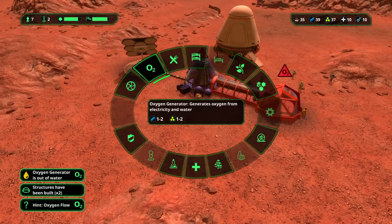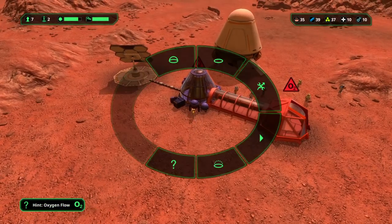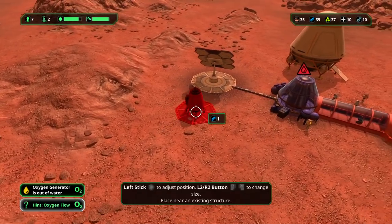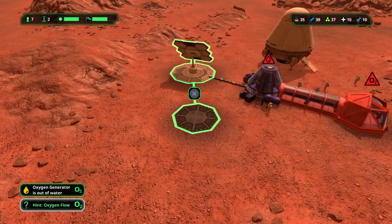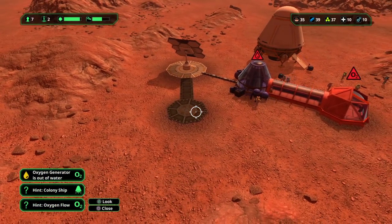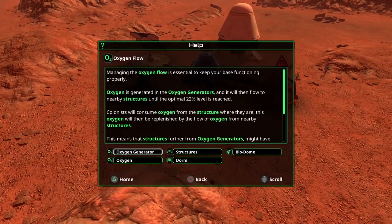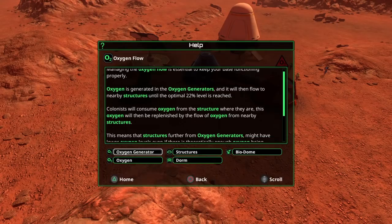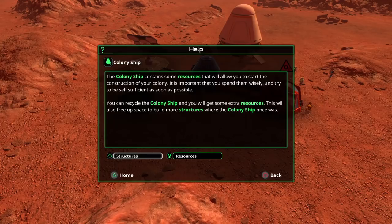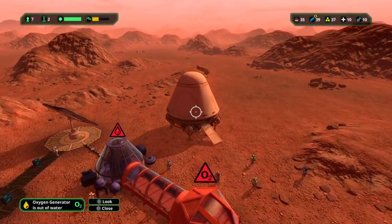I need a source of water now. Water extractor — oxygen generators run out of water. Build the water extractor then. Maintaining oxygen flow is essential to keep your base functioning properly. Colony ship contains some resources that will allow you to start construction of your colony. It is important that you spend them wisely and try to be self-sufficient as soon as possible. You can recycle the colony ship and get some extra resources — we'll recycle it later.